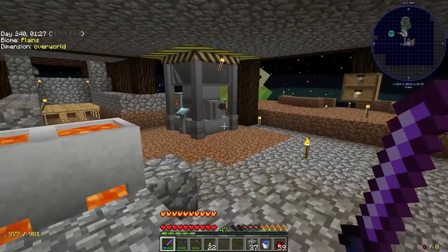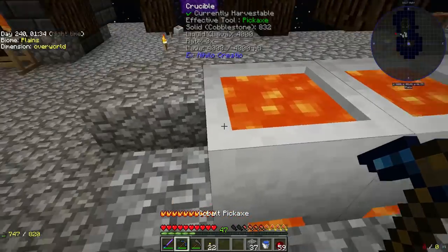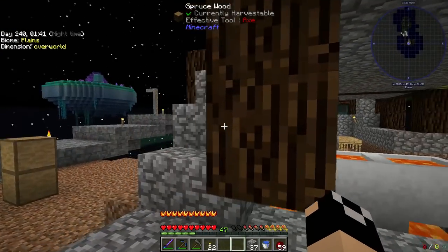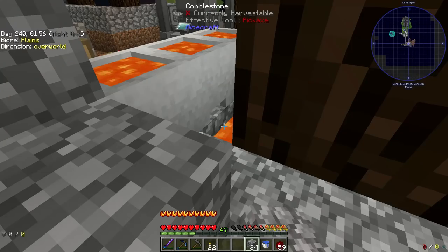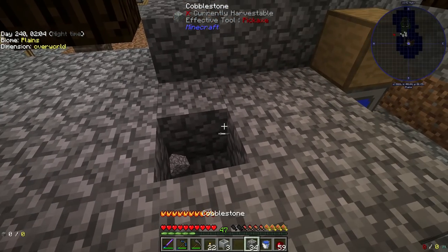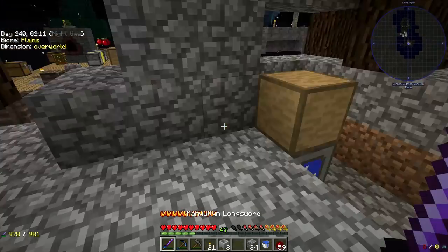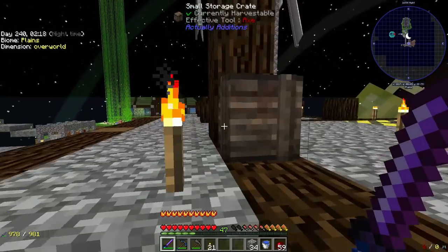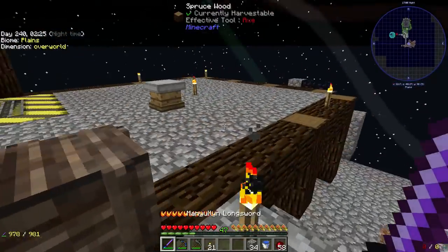Today we're going to set up our ore processing system, move and upgrade our lava setup, and then oh — that's not good. I should probably remove these. Luckily it didn't catch everything on fire — that would have been terrible. Let's pull these up. We're going to move these this episode; we won't be using lava this time around because we're setting up a system that actually needs more lava.